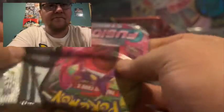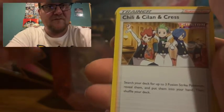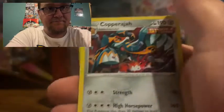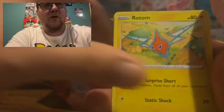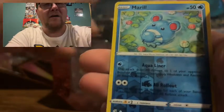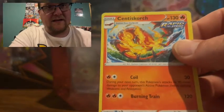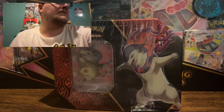So we have a Fusion Strike pack. We got energy, Chili and Cyllene, Copperajah, Zoroark, Grubbin, Rotom, Smeargle, Carvanha, Clinkle, Myro reverse holo non-rare, and a Centiskorch. I think Centiskorch is like one of the most common rares in that set because I get a ton of those when I open Fusion Strike usually.